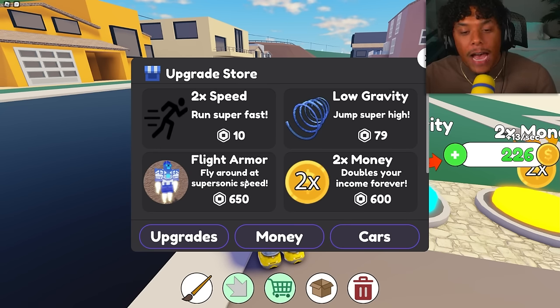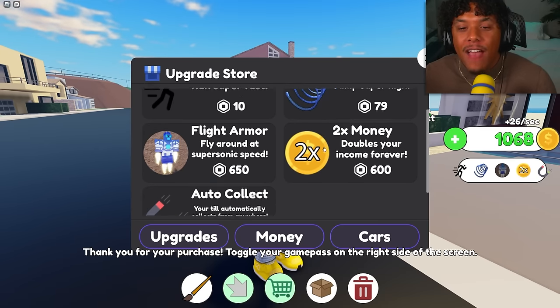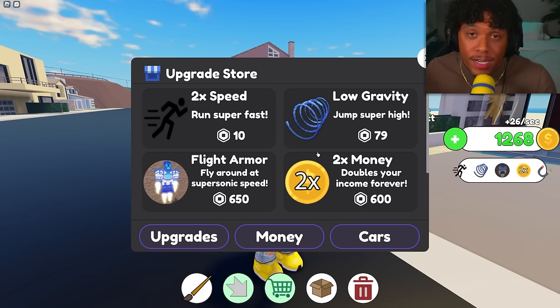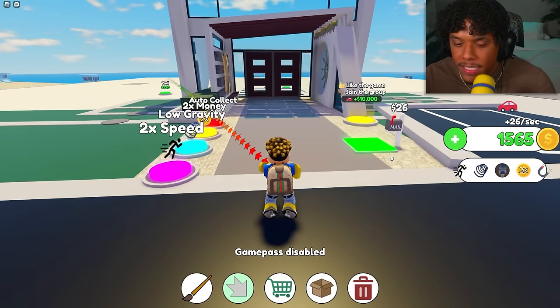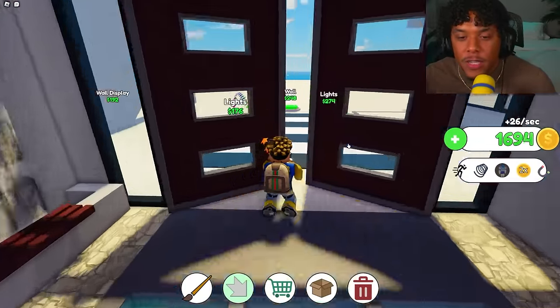I think this is the same game creator as the Hollywood mansion tycoon — go check out that video if you haven't. I just bought every single game pass, and I want to say thank you to my girlfriend for randomly gifting me 5,000 Robux. Everyone put 'W girlfriend' in the comments! Now I'm faster, can jump higher, and I've got auto-click on.